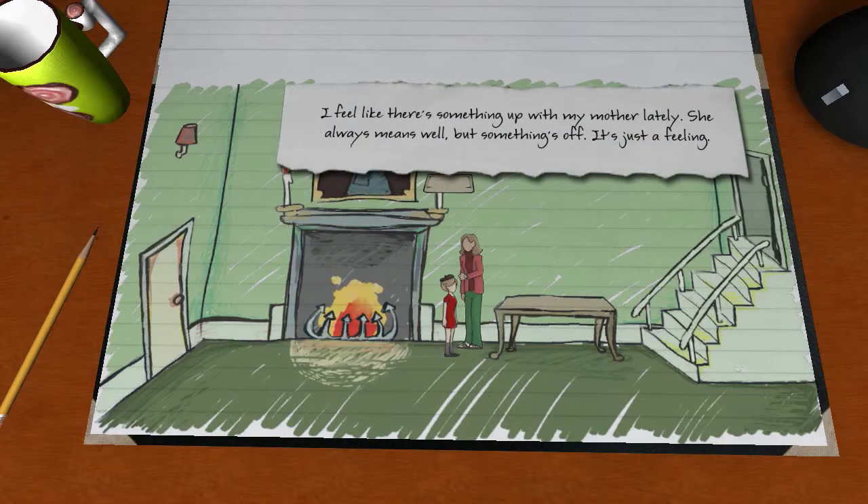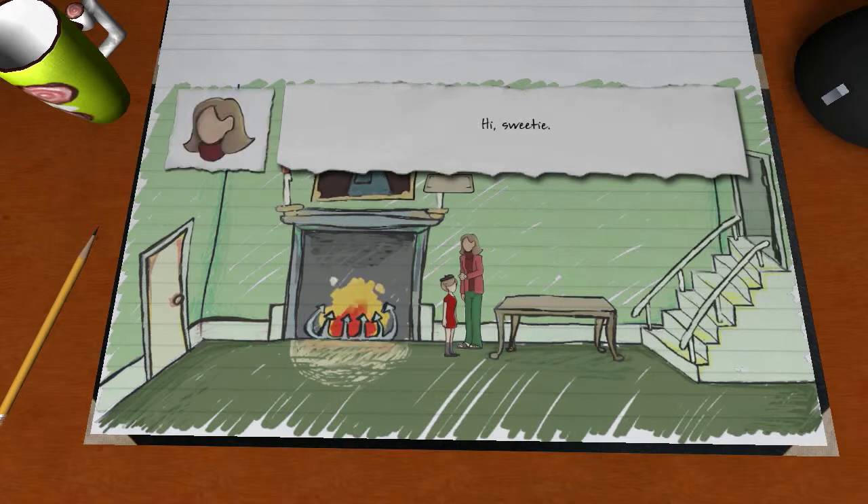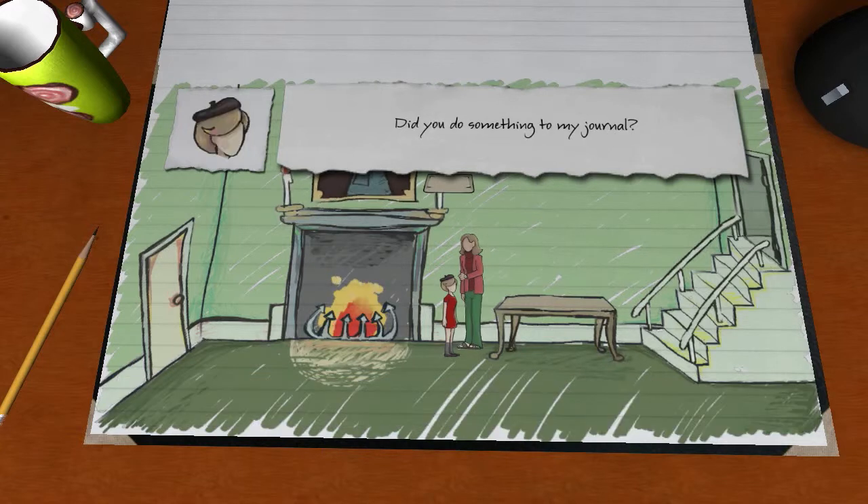So let's have a chat to our mother. "I feel like there's something up with my mother lately. She always means well, but something's off. It's just a feeling." So all these chunks that get read out — these text bits that our voice actor reads — these bits go into our journal so we can read them back later. Most of the conversations won't actually end up in the journal. So we're going to chat to mum and ask her about the journal.